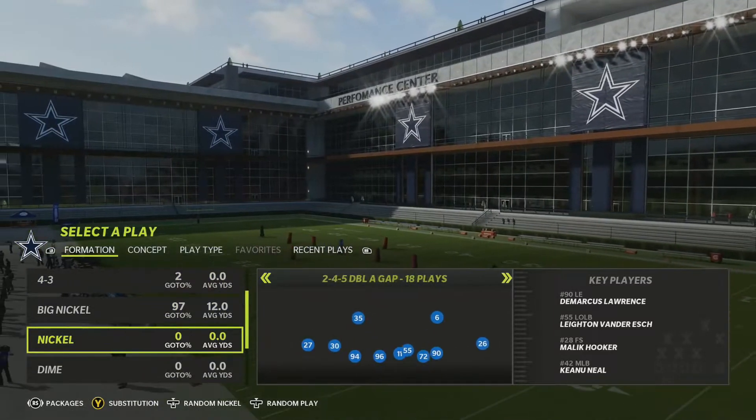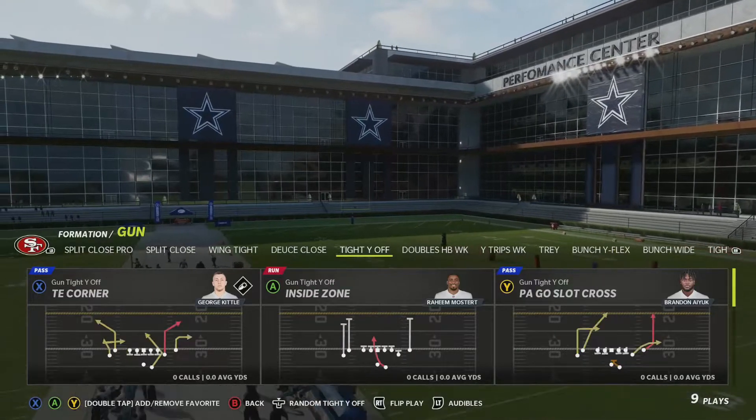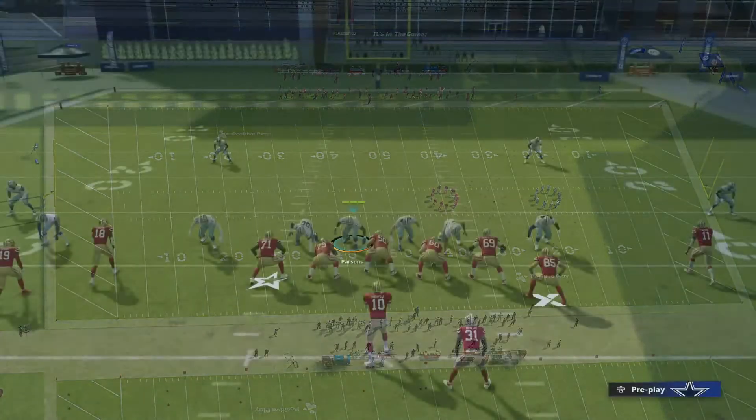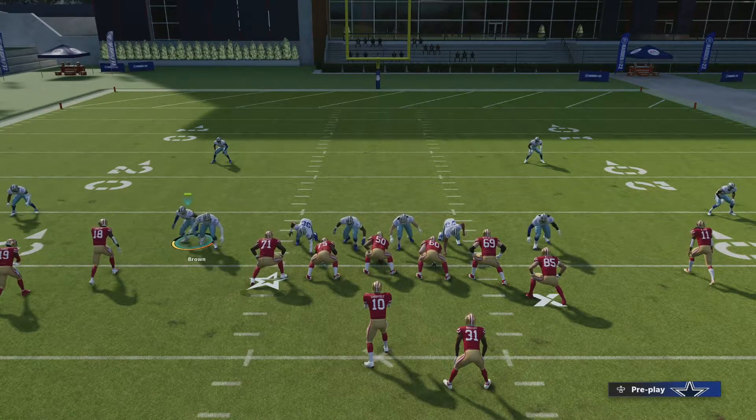What is going on Madden community, Collision back here showing you guys another blitz in Madden 22 for next gen. Today we're going to be showing you guys some pressure out of double A gap in the New York Giants playbook out of the nickel formation. We're going to be running nickel overload three.